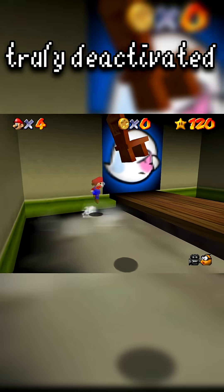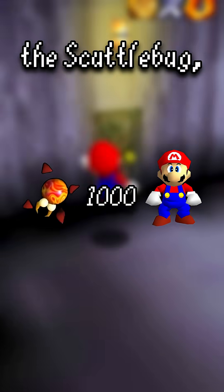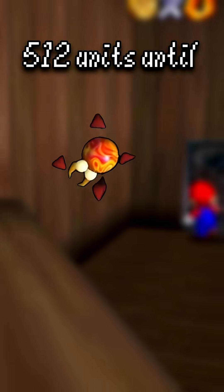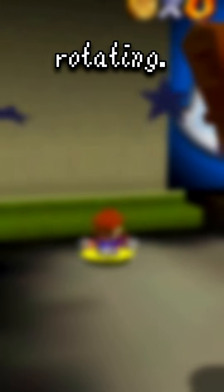But they aren't truly deactivated in this state. As long as Mario is at least a thousand units away from the scuttlebug, every frame that they are quote inactive, they rotate and place 512 units until they are facing their home, and then they stop rotating.